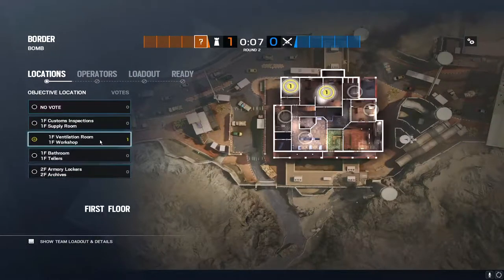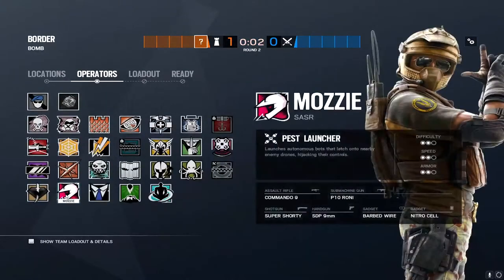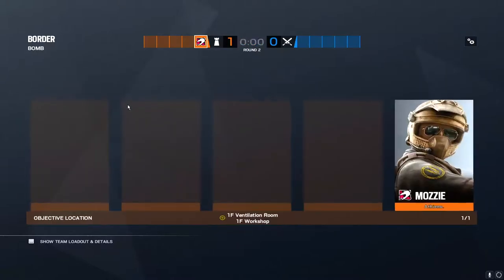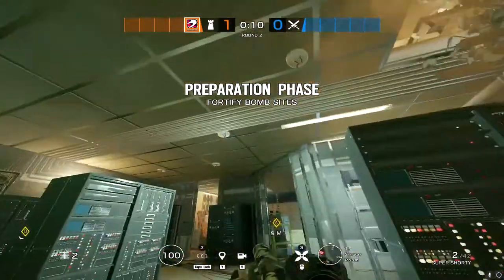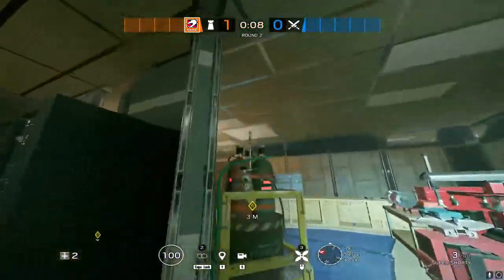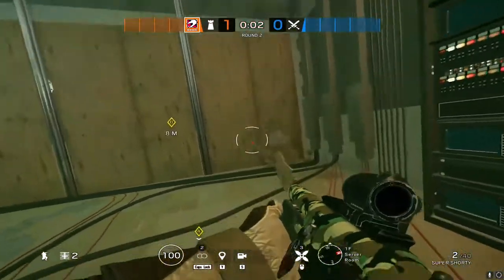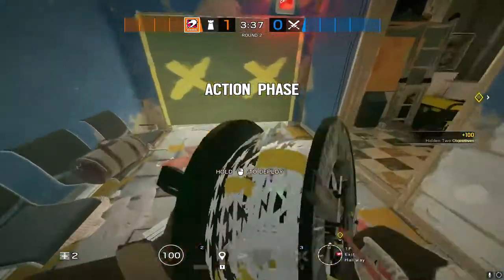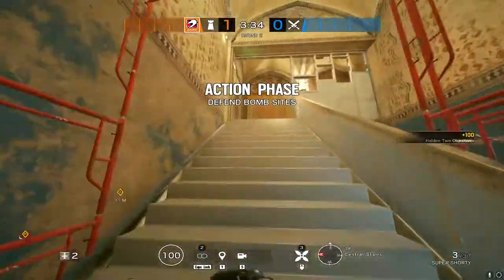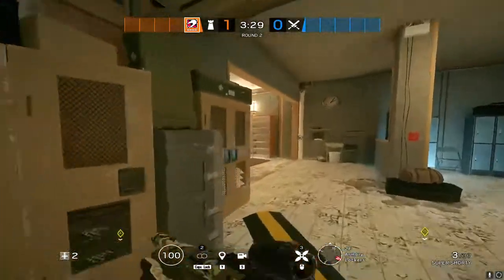Now we're going to go down to Ventilation. You can use Jaeger, Castle, or honestly anybody up there — as long as there's utility you'll be good. Don't worry about getting used to that smoke strategy — it's going to take time. It might be outside your comfort zone or you're not used to the angles; you're going to get killed by every single angle over there at first. But that's okay because then you learn. If you die doing the strat it just means you haven't learned it fully yet — it doesn't mean the strat's bad.